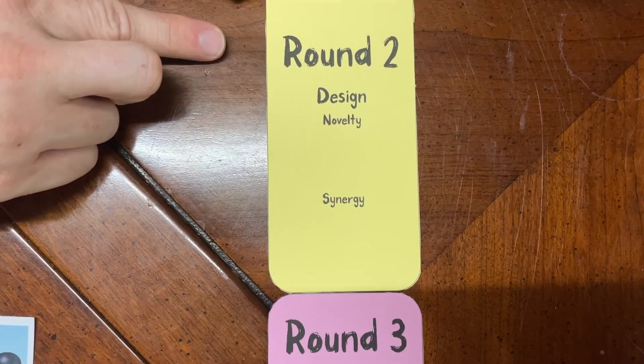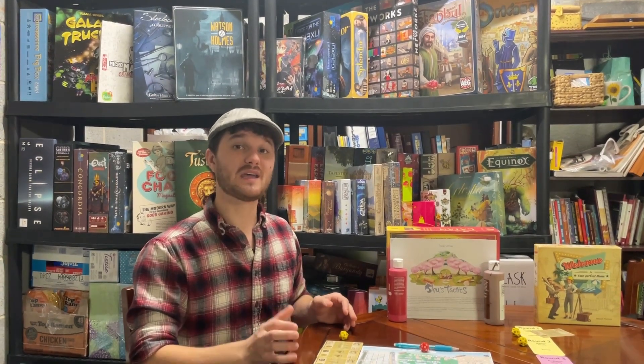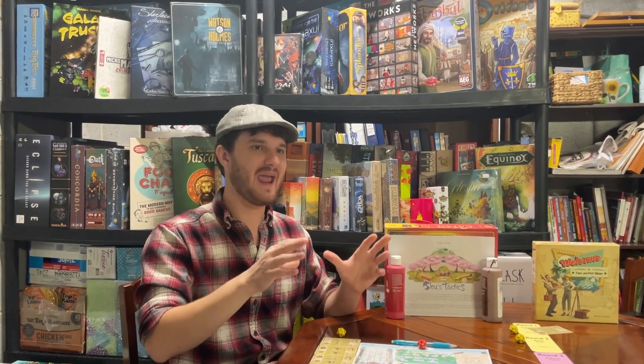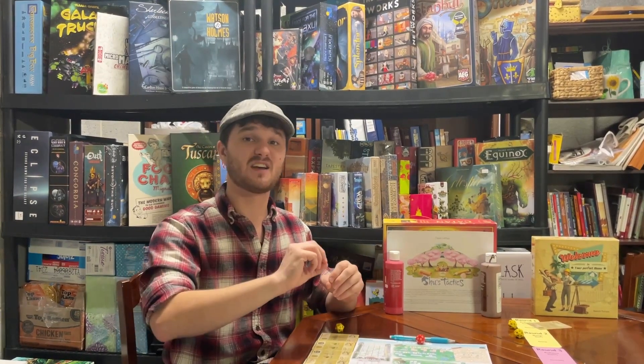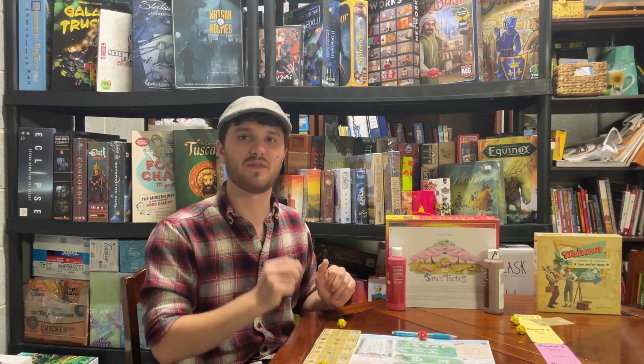Round 1 is a tie. Round 2: Design. Novelty of mechanics — Shoes Tactics wins, primarily because of that unique system. It has such a unique way of doing this roll and write, and it's able to do this because it's a solo game — you can take all the time to choose your actions meticulously, whereas Welcome 2, being more of a party game, people would get really bored if you were taking that long on your turn. But both honestly did pretty well making the old roll and write genre feel new. Welcome 2 does this with a deck of cards where you flip over cards; Shoes Tactics does it with this unique system of rolling the die and switching your actions on the second turn.